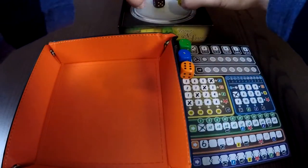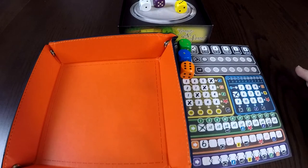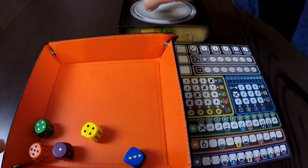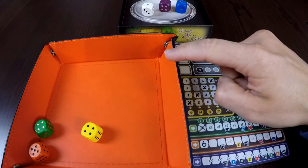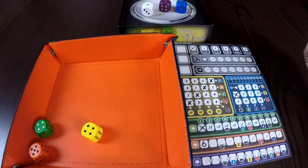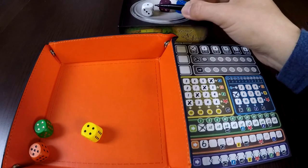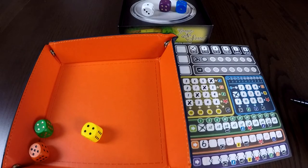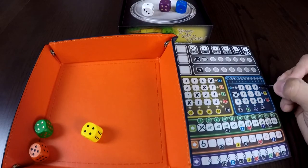Those remaining dice go on the platter for the passive player. Because I'm playing solo, as the passive player I roll all six and take the three lowest: the one white, one purple, and three blue. If there is a tie, you take the die closest to the silver platter. The three blue combined with the white gives us four in blue, which isn't bad. We'll go with the four blue to get a better head start in our blue section.